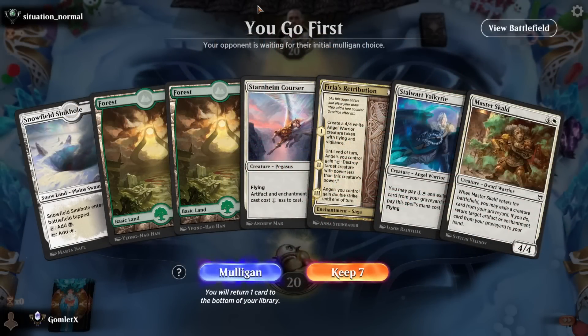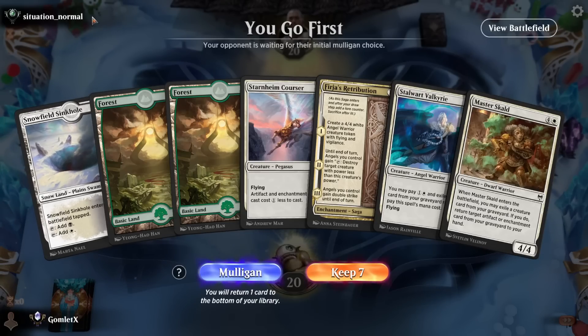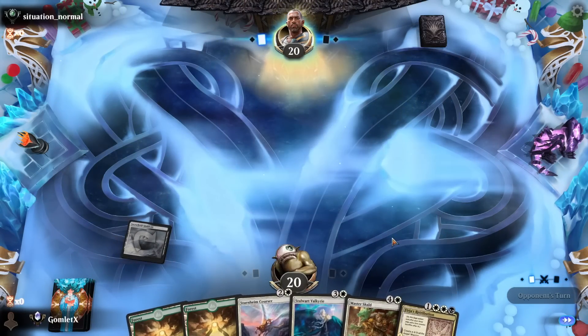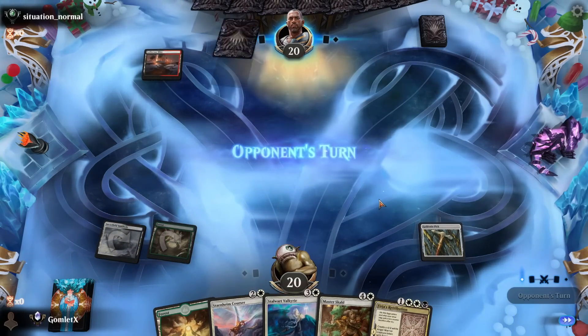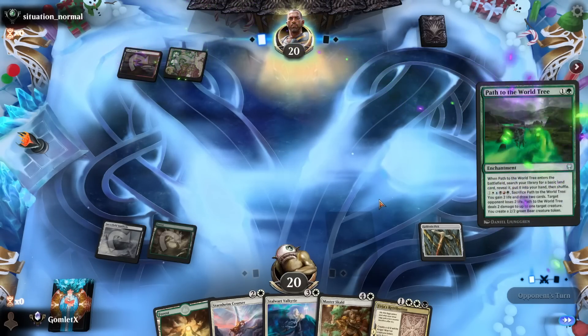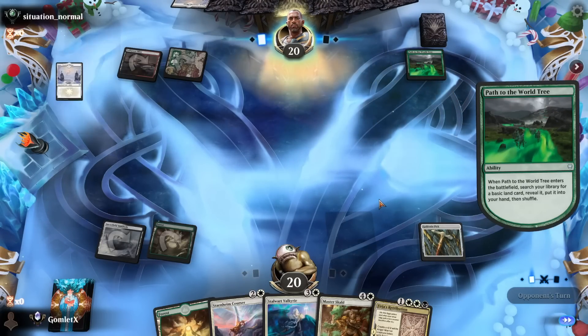Here we are in game four on the play. We're actually pretty far from Retribution — we need two more white sources to get there. Double green and one single; not a great way to cast Retribution, but we can still get Courser out on three. Still going to keep here, but there's definitely risk involved — this Retribution could be a dead card for quite some time. Goldvein Pick is going to help try to solve that problem though. Our opponent is on red-black-green, and they drop Path to the World Tree — so likely a very multicolored snow deck. The best thing you can do against the multicolored snow decks is to try to just out-aggro them, just curve out before they can do much.